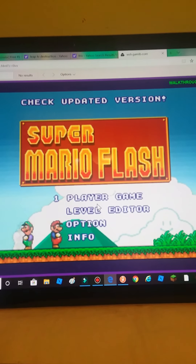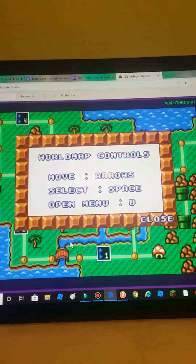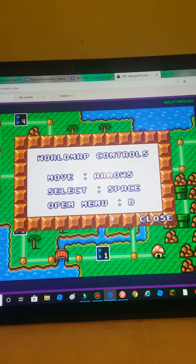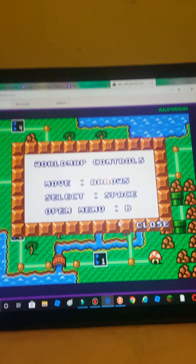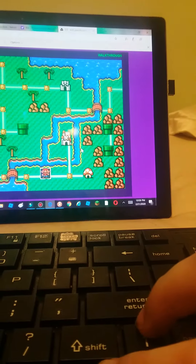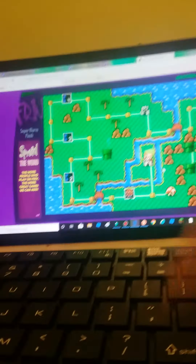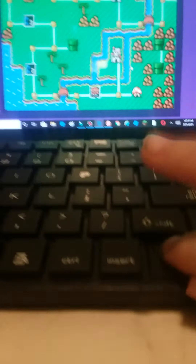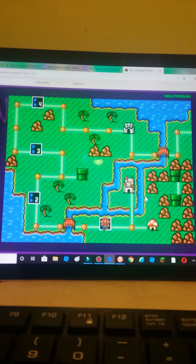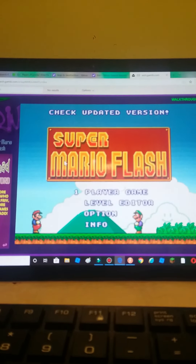So this is Super Mario Flash and I'm going to show you how to open the cheats menu. First, I'm going to show you what happens if I go into one-player mode without opening the cheats menu — it shows you the real controls. I cannot go past level one because I have to complete level one before I can pass.